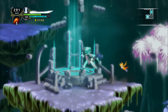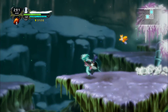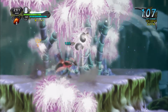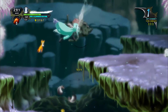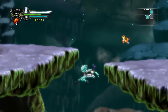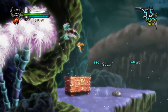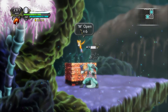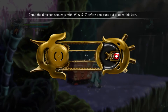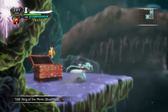Where the save point is, there should be a treasure right around here. Let me jump across — if I can stay on the platform that'd be great. Okay, we made it! Let me take care of these enemies first. Okay, we found the treasure — good, I thought we fell but we didn't. Left, right, up, right — there we go, and we got a new ring: Ring of the Miner blueprint, which may actually be very useful.